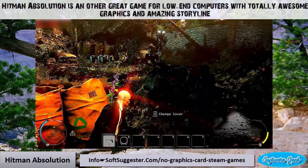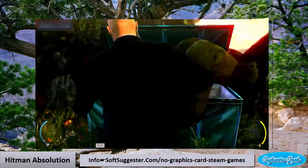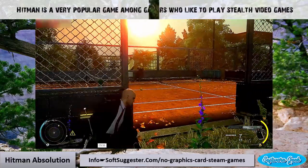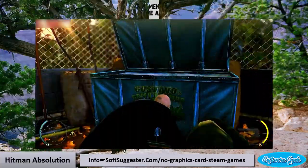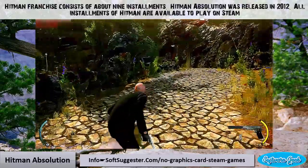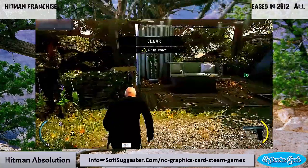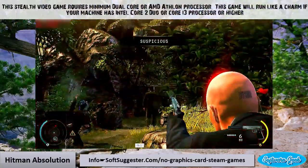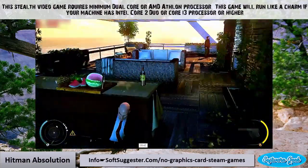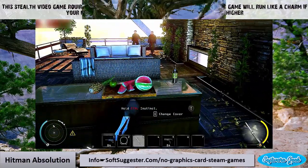Hitman Absolution is another great game for low-end computers with totally awesome graphics and an amazing storyline. Hitman is a very popular game among fans of stealth video games. The Hitman franchise consists of about 9 installments, and Hitman Absolution was released in 2012. All installments of Hitman are available on Steam. This stealth game requires a minimum dual-core or AMD Athlon processor, and will run like a charm with Intel Core 2 Duo or Core i3 or higher.